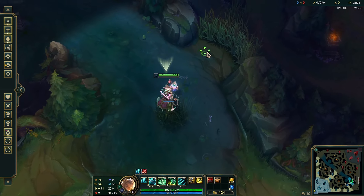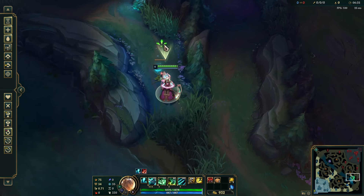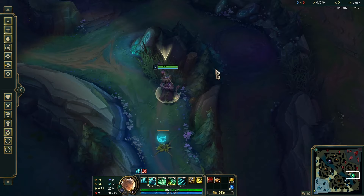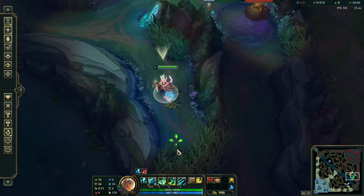Other than this, you can go for deeper wards by getting a ward in your enemy's tribrush — this will give you even deeper vision if they look to contest you. A new fun ward you can go for is this one on gromp, where if you place it about here you can see anyone going to farm blue or gromp, as well as seeing if any junglers are lurking around coming through this brush.